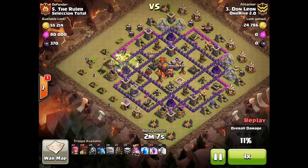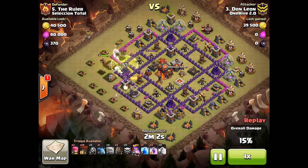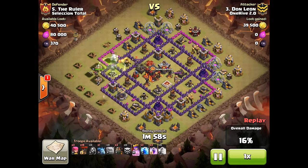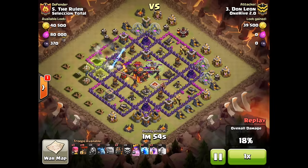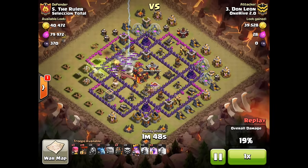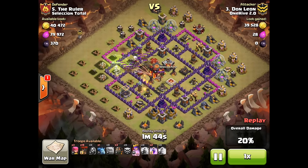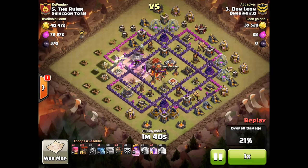What his queen does there is take out both of the gold storages right there, and he gets a good funnel so he knows his queen is going to be playing in the middle. She ends up taking out both those Archer Towers and takes out the queen very easily. The enemy had two witches in each of their CCs and a lightning took out both of them with a well-placed landing spell by Don — a beautiful spell placement that took out absolutely everything in the CC.